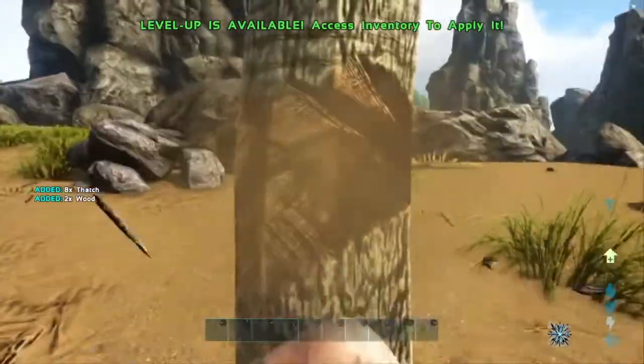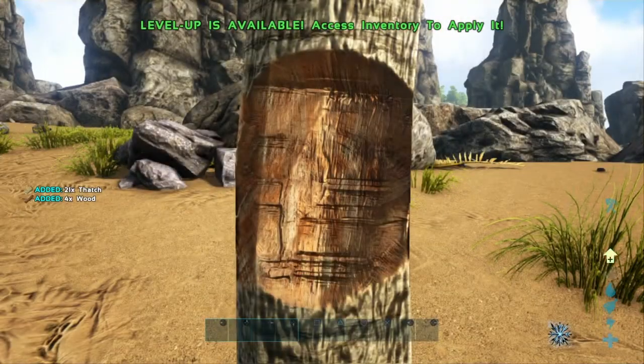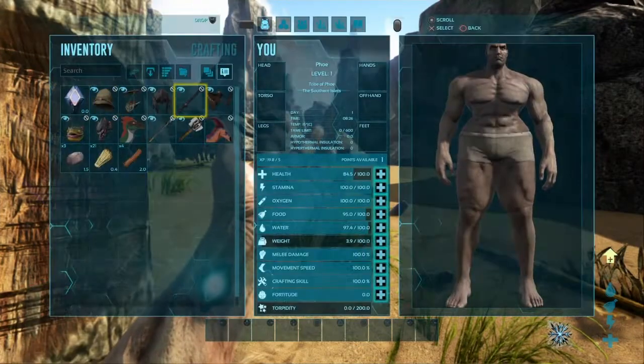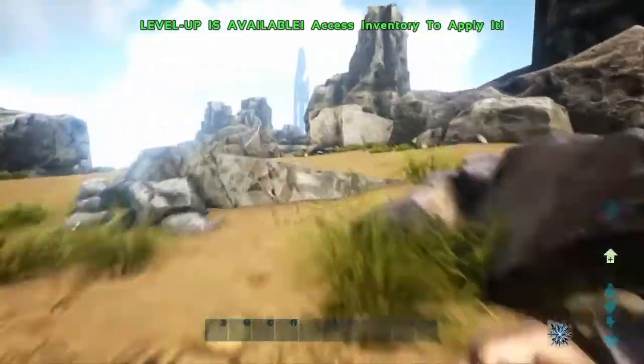Let me punch the tree please. And here we go, let's just punch this tree down. How do we open the inventory? I haven't played this game in so long. There we go. So anyway, we can make a pickaxe, but I don't want to make that right now because I've got my plan to do.